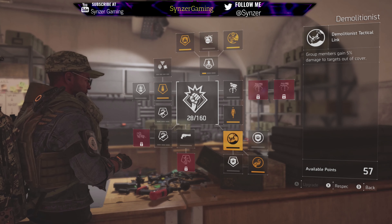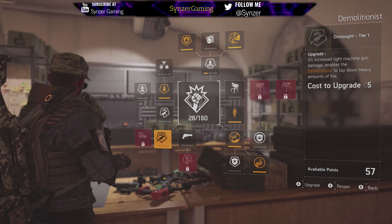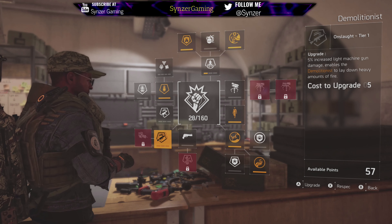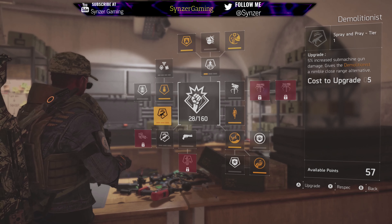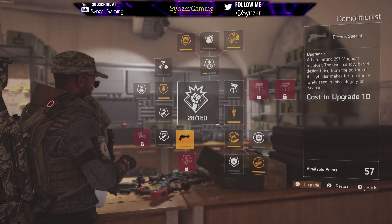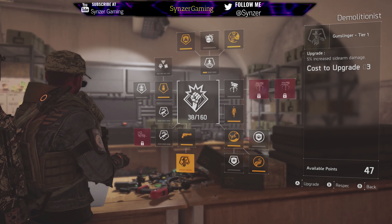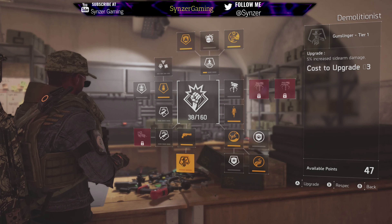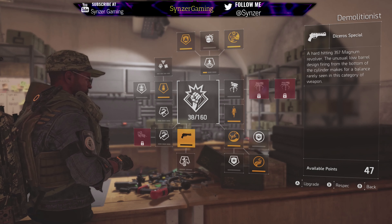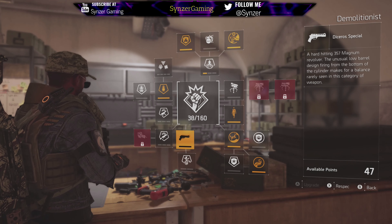The bottom left tree is the weapon tree. Like I said earlier, Demolitionists get increases to light machine guns and submachine guns. Also, if you get the unique magnum that they have, then you can unlock the sidearm tree. So if you wanted to go a gunslinger route to do high level sidearm damage, you can choose this — otherwise I would just ignore that sidearm.